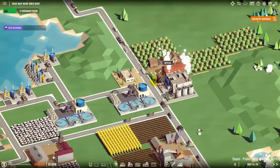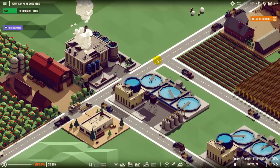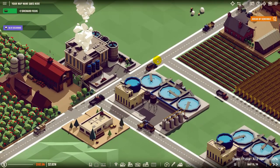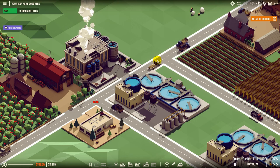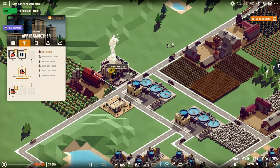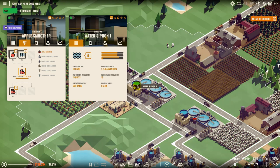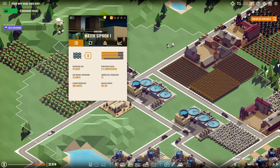In earlier versions, it was very difficult to find the right combination of industries you could build to make a profit. Many a game went awry when you discovered that your beautiful production chain was actually losing money. That's quite a bit easier now, almost to the point where nearly anything you do is profitable, although of course some industries are more profitable than others.